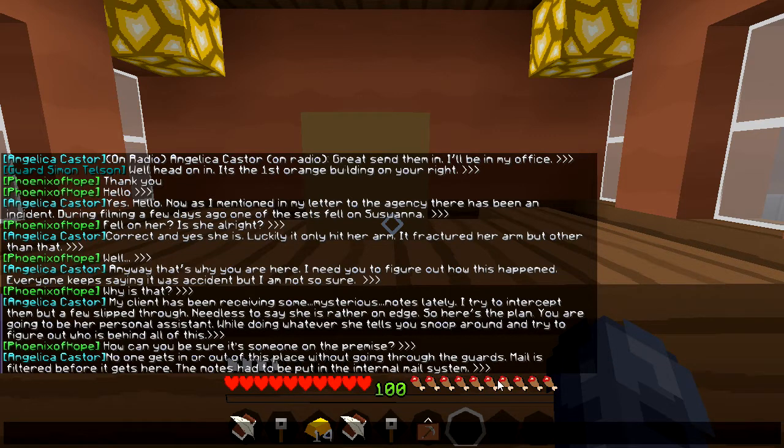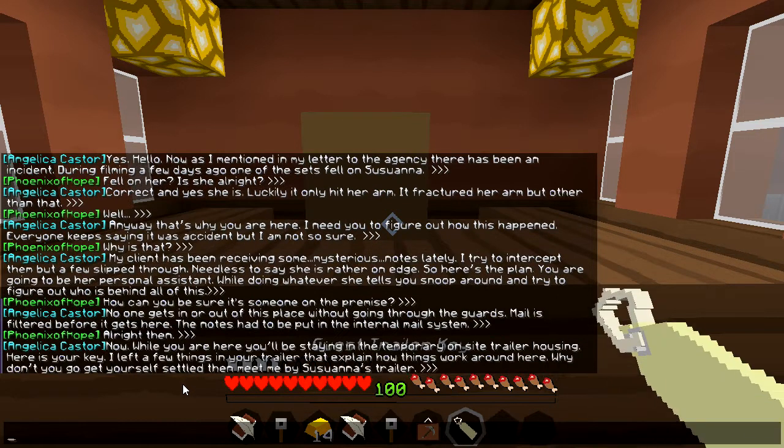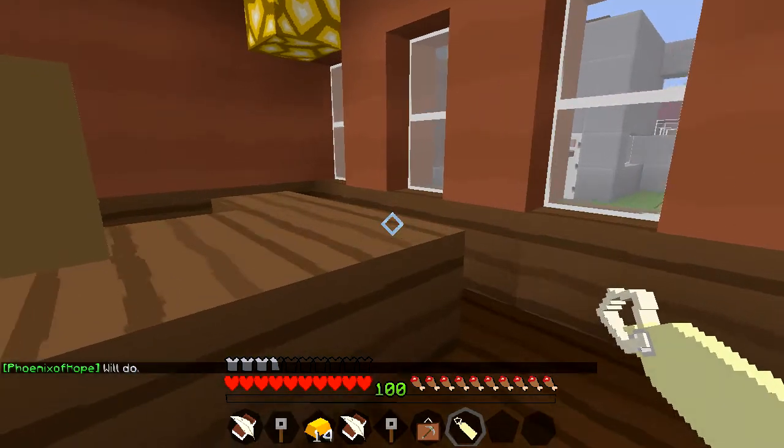Mail is filtered before it gets here — the notes had to be put in the internal mail system. Now while you are here you'll be staying in the temporary on-site trailer housing. Here is your key — I left a few things in your trailer that explain how things work around here. Why don't you go get yourself settled, then meet me by Susanna's trailer. Will do.